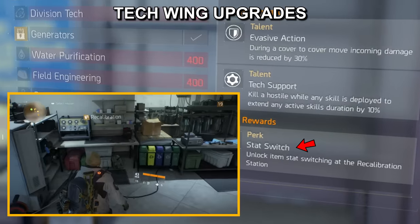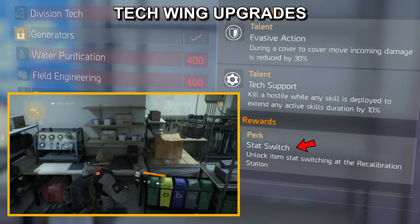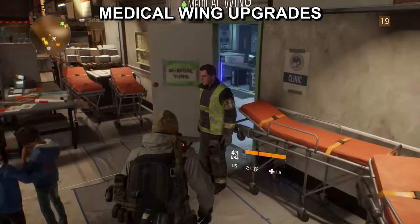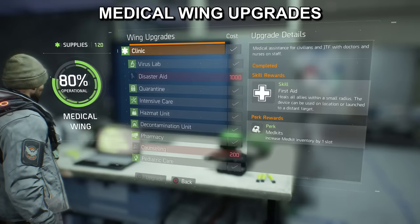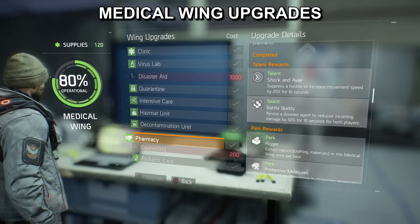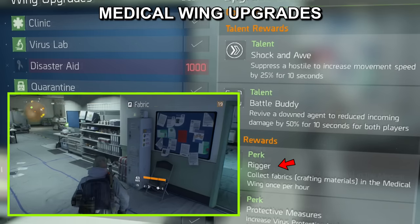The recalibration station is a great tool which will allow you to change individual stats on your gear — we'll get into that a bit later. For the medical wing there is also only one upgrade you should need, and that is the pharmacy upgrade, which will allow you to collect fabrics crafting materials once every hour.